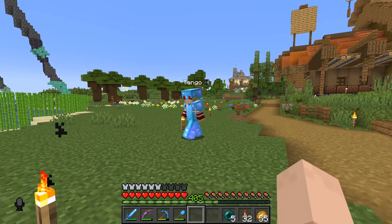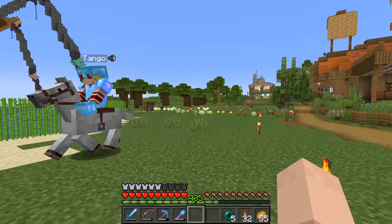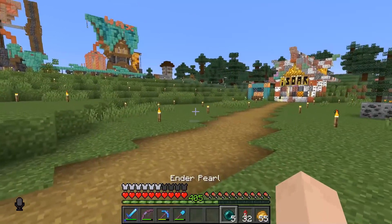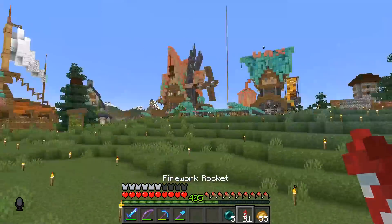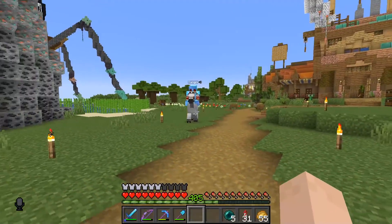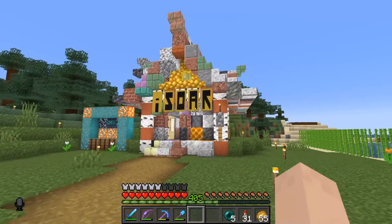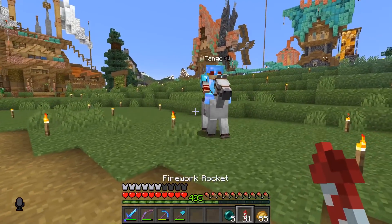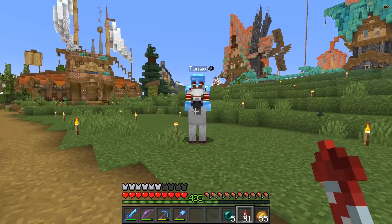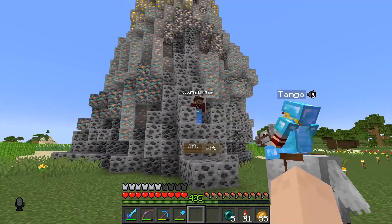How are you doing, Tango? Are you just out for a stroll? Yeah, I'm out for a little horse ride — loving my horse. It's all about the horse this season. I think it's all about the wings. Have you seen the shop? It's all about the wings. I'm a 50-50 — I dabble in all things greatness. I'm a little bit of Top Gun, a little bit of Lord of the Rings riding a horse into battle, a little bit of Maverick, a little bit of cowboy. Can you back me up on this, Scar?